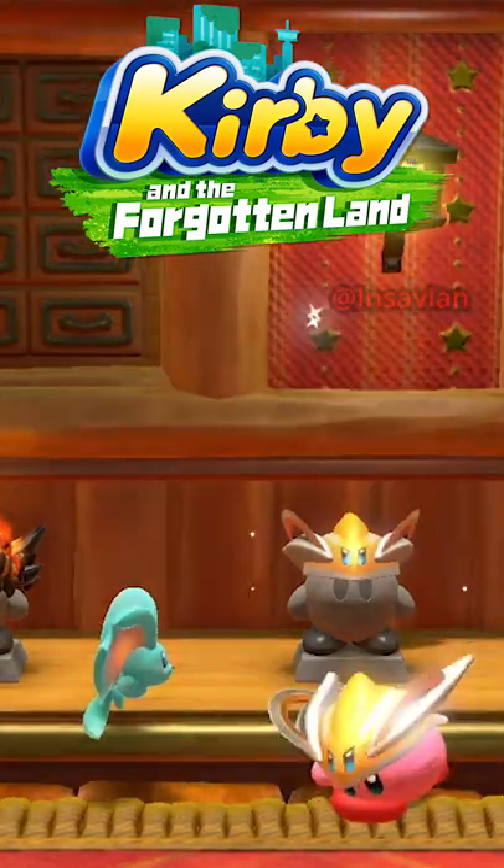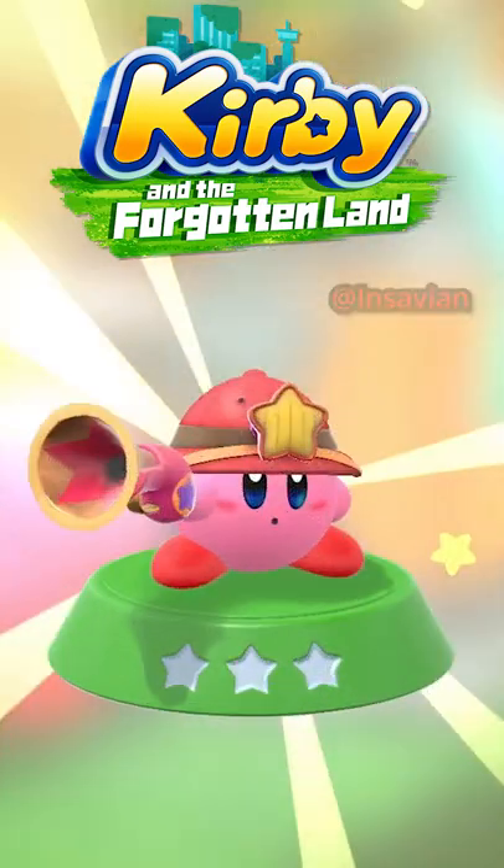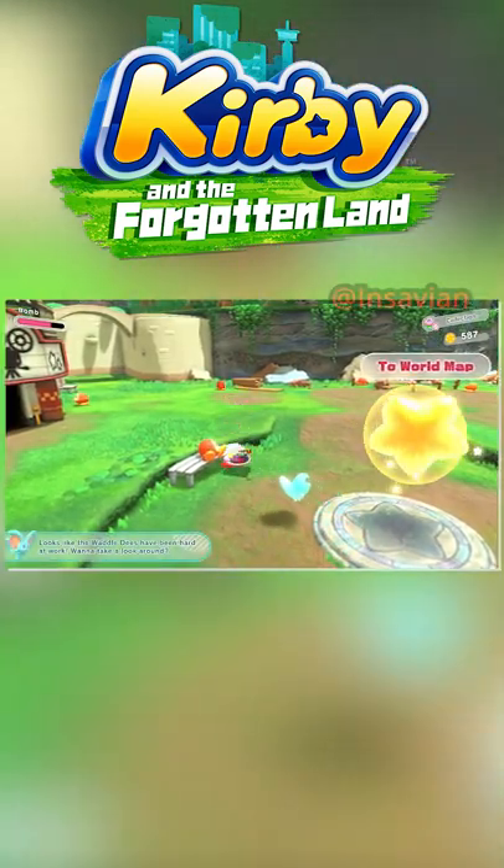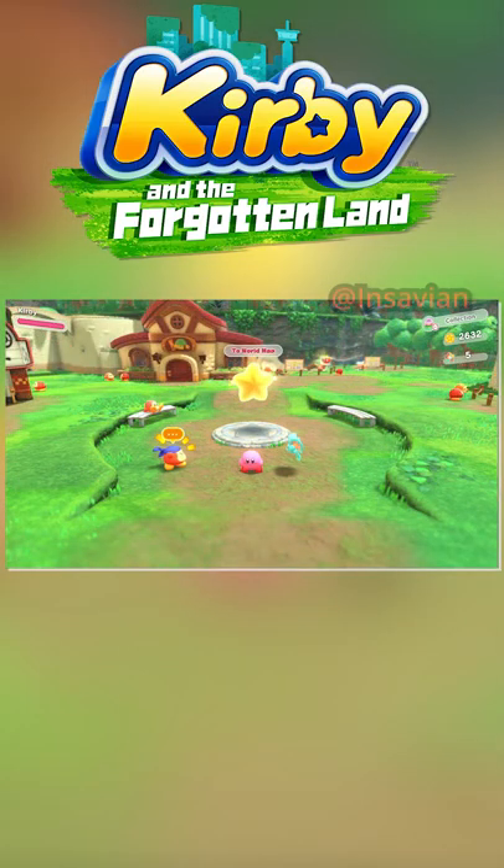You can make stronger forms of your absorbed abilities. I gotcha — technically not wrong. There's a lot of secrets. You get to gradually upgrade the Waddle Dee Town the more Waddle Dees you save.